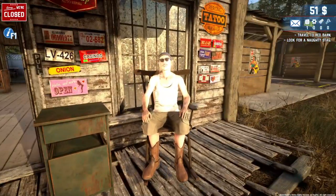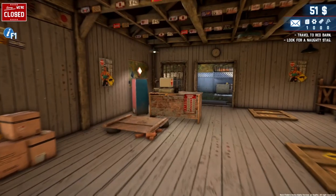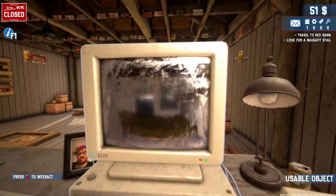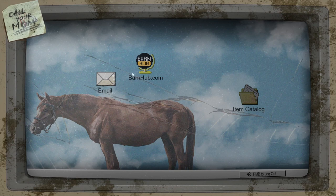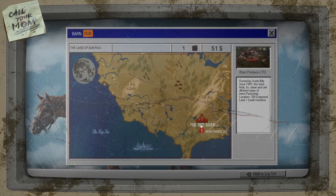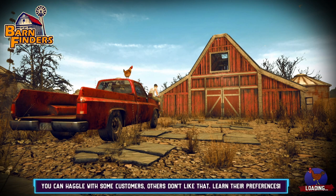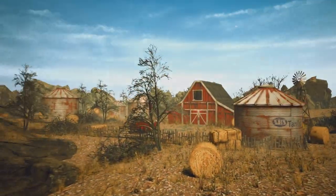All right there Frank. What do we have to do? We have to go back here — click on this. Barn Hub, Red Barn, travel. Here we go, we're off to the Red Barn. Loads pretty quick.